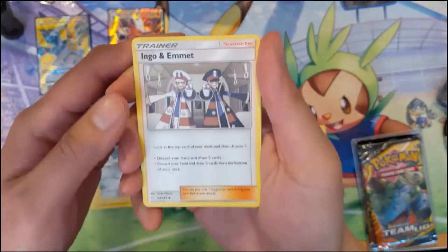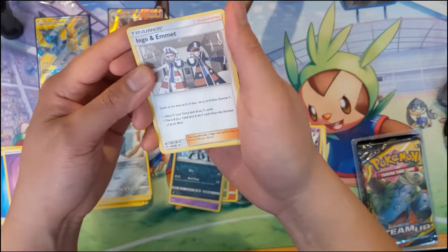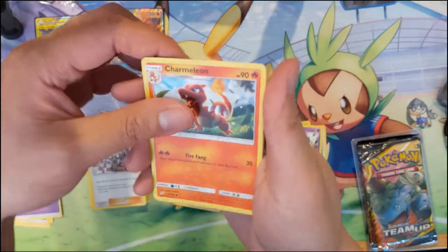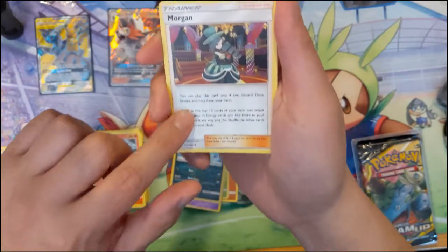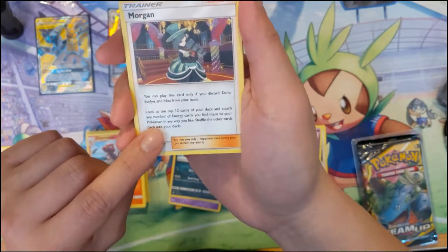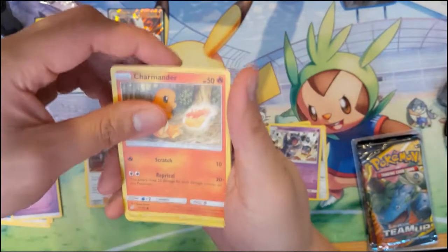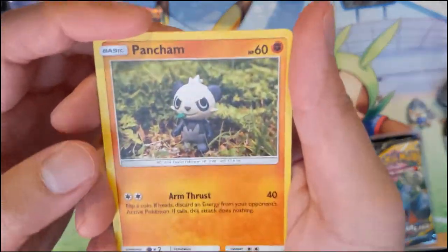Ingo and Emmett: look at the top card of your deck, choose one — discard your hand and draw five cards, or draw a fire card from the bottom of your deck. That's not bad. Cynthia's Morgan — only if you discard Dana, Evelyn, and Nida from your hand — look at the top 12 cards in your deck and add any number of energies you find there to your Pokemon, shuffle the other cards into your deck. That's super high cost — like a super super super Elixir. Pancham — one of those filler cards.